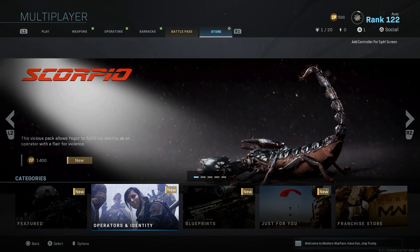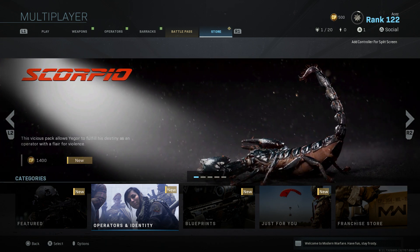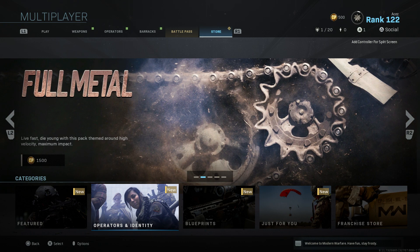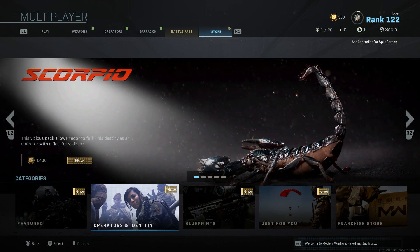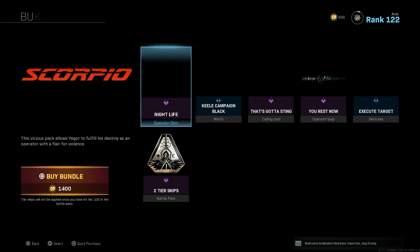We got some cool stuff here today. Like I said, there are three new bundles, which is nice — they're giving us that extra one in the Just For You section to give us a little more content for people who aren't going to buy everything in the store. The first one is Scorpio — we've seen this twice already, so this would be the third time.